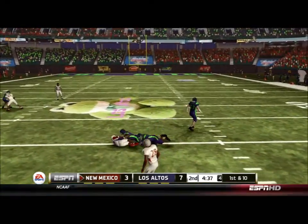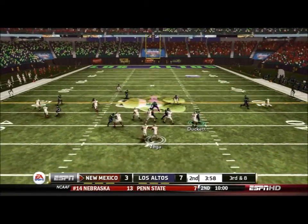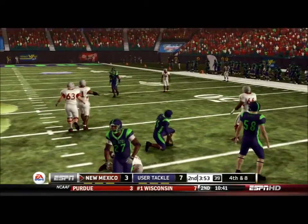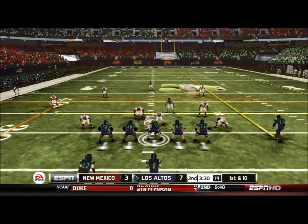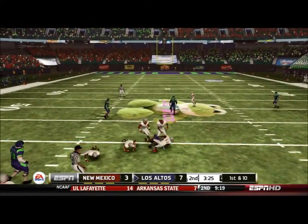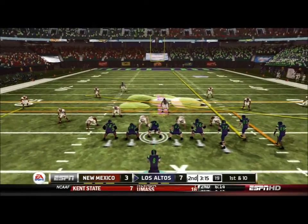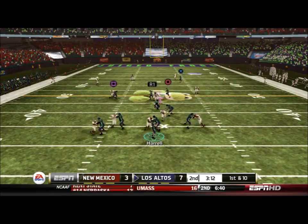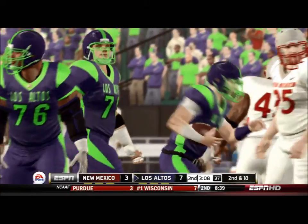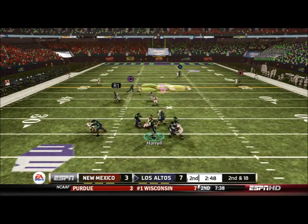Presley makes a nice spin move to get away from our defender and picks up a first down on the sit route. A couple plays later on third and eight, they give it to Presley on the draw but this time we stop him before he can pick up the first down. They punt and we get the ball back. Haro drops off a pass to Colin again, who squeezes his way into another first down. But then Haro drops back, takes way too long, and it's another sack. At that point I didn't think there were any good passes to throw, so probably a good thing to take the sack.